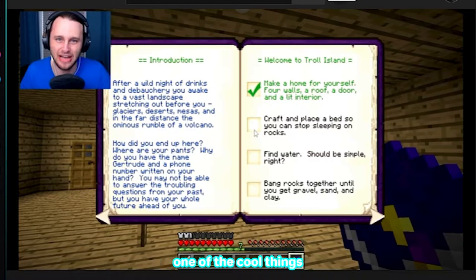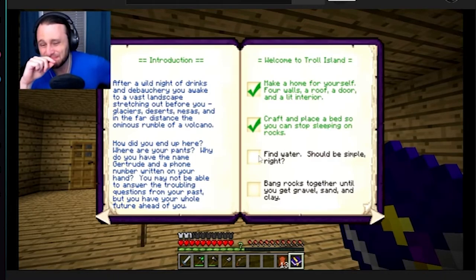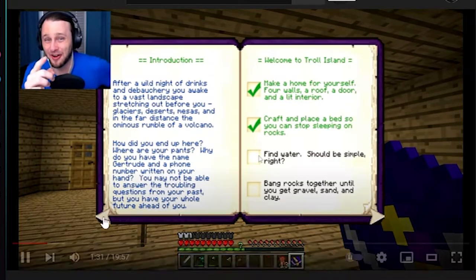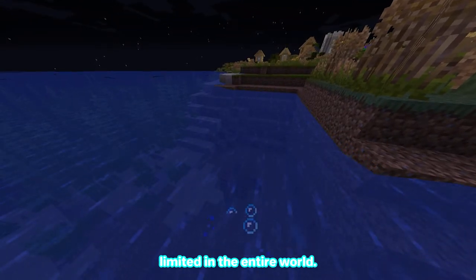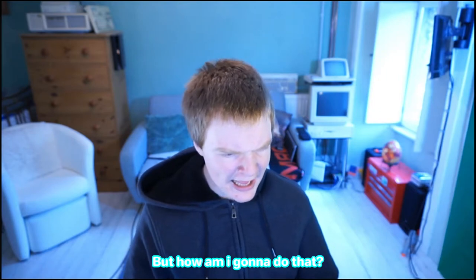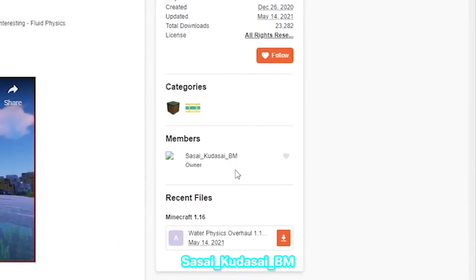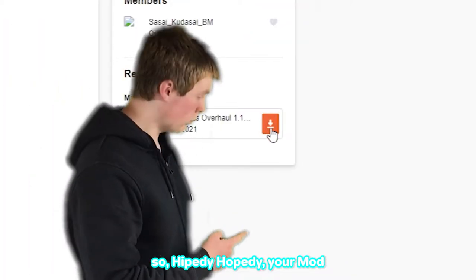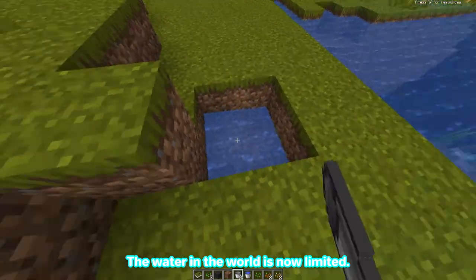Sort of. Now that that is complete, one of the cool things about the original TrollCraft was the lack of water in the world. Finding water should be simple, right? I haven't found water. I wanted to change that and actually make the water limited in the entire world. As it turns out, there's a realistic liquid physics mod made by Sasai Kudasai BM — hopefully I'm saying that correctly. Hippity hoppity, your mod is now my property. And there we go — the water in the world is now limited.